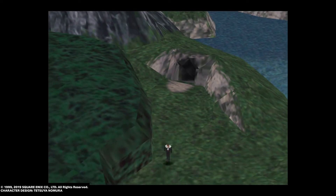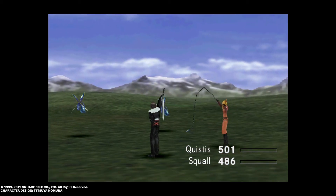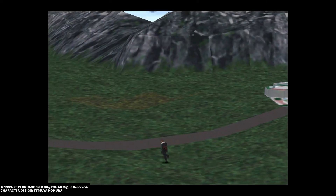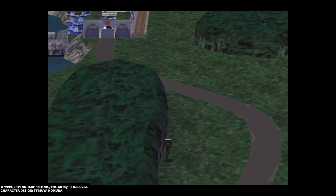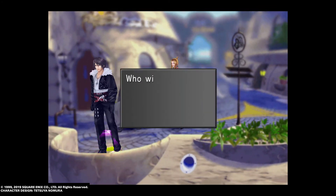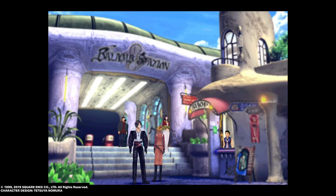We're heading straight for Balamb Town. I'll show you where the Queen of Cards is. Basically, you want to challenge her to a game of cards, and if the rule is not set to All, exit out. Don't actually beat her at cards — just keep challenging her and exiting until the rule changes to All. Once that's done, when we go back to Balamb Garden and challenge people to card battles, if you win, you win all the cards they played with instead of just choosing one. It makes farming a lot quicker.